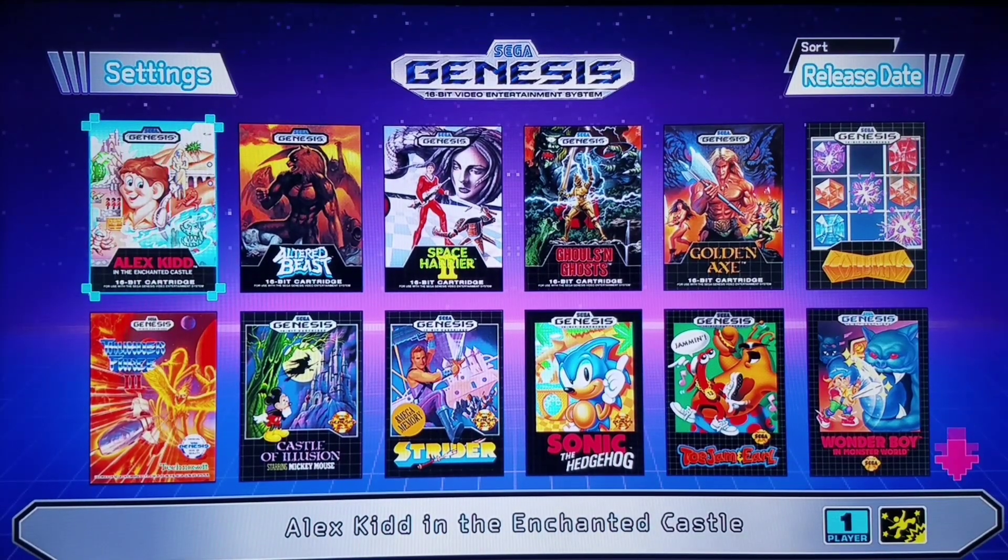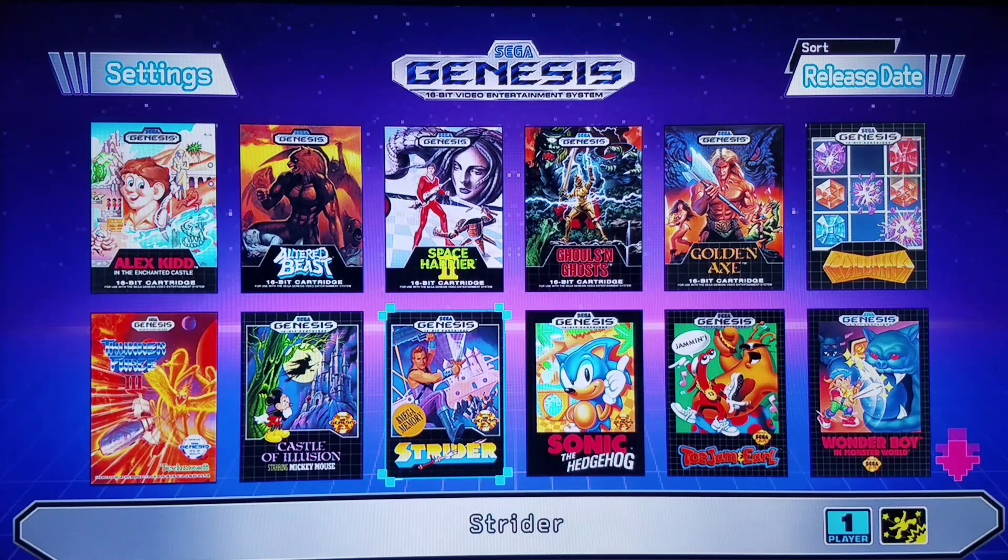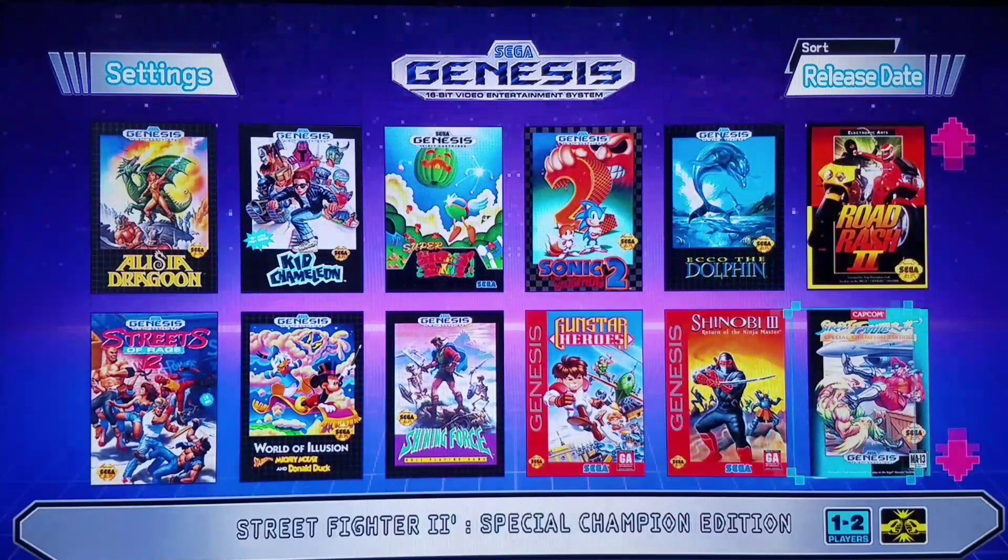Hello everyone, we're going to be doing something a little bit different from the norm today. We're going to be analyzing the default game launch lineup of the Mega Drive Mini, and we're going to act accordingly if we notice any discrepancies that stand out. From the get-go we have Strider, the great arcade-to-home port classic made by none other than Capcom, who also happened to work on Street Fighter II Special Champion Edition.